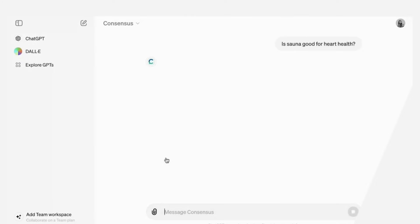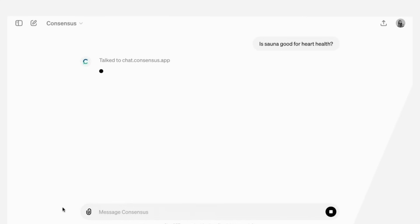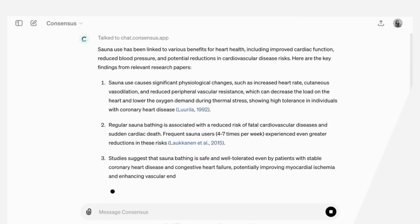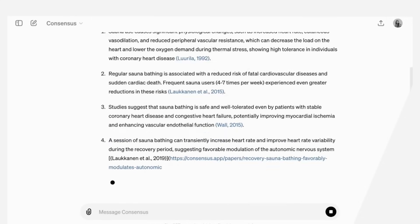Now if you're anything like me and have been paying $20 monthly for GPT-4, you might be asking yourself: so I've been paying $20 monthly for a model that's essentially obsolete now, and everyone gets the new and improved version completely for free? Well here's the deal — even though GPT-4o will be free, there are still a couple of solid reasons to hold on to your ChatGPT Plus subscription. The first is more prompts, and the second is that future updates and features will only be available to paid members first.